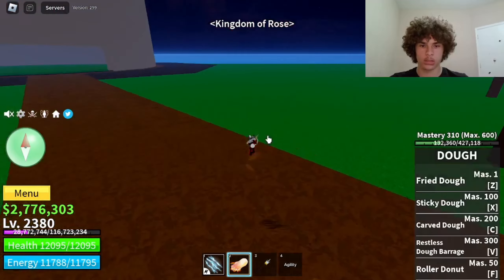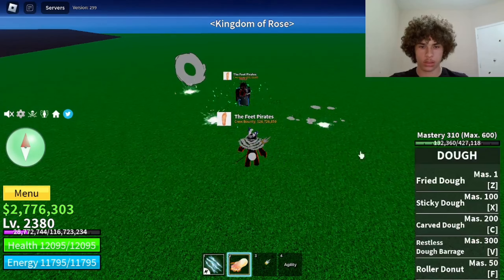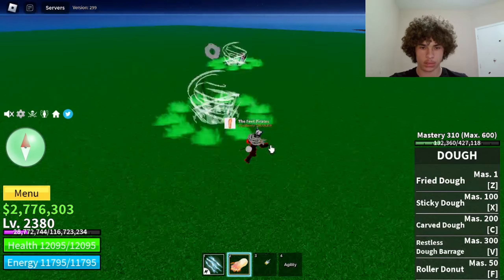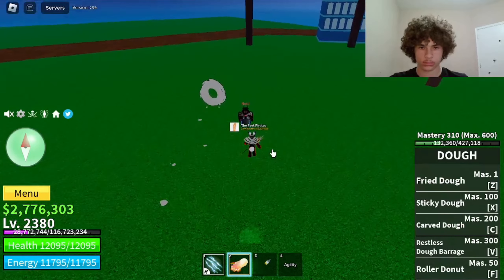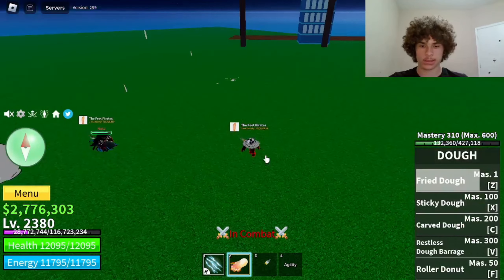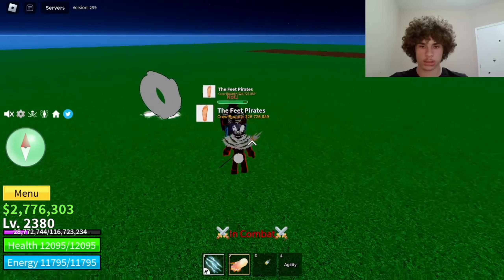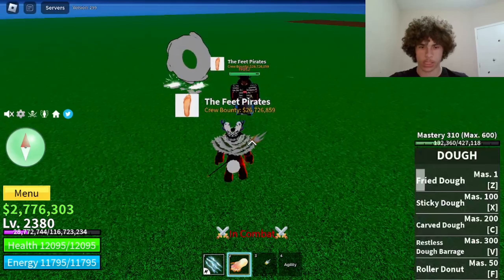Let's go test this out on my friend over here. The first move on Unawakened Dough is Fried Dough. That did 2,076 damage. He has 22% damage reduction since he has 7.5 million bounty, so keep that in mind.